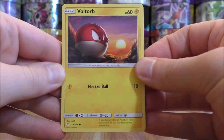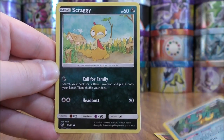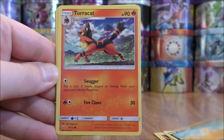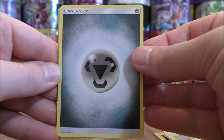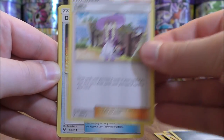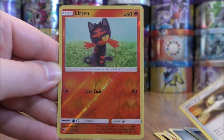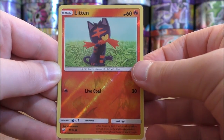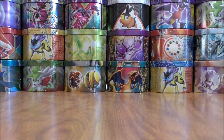The second Shining Legends pack starts with Voltorb, Croconaw, Scraggy, Torracat, Plusle, Metal Type Energy, Lily, Damage Mover, Ultra Ball, Reverse Holo of a Litten — just a common — and the final card would be a Reshiram. Lots of legendary Pokemon in both Shining Legends and Dragon Majesty.